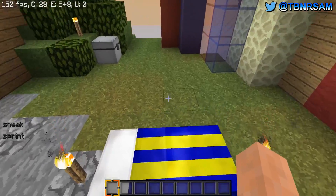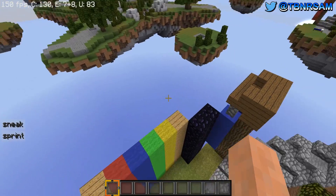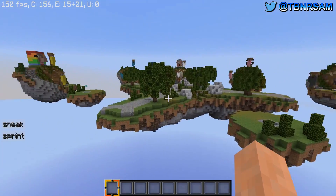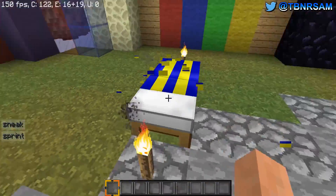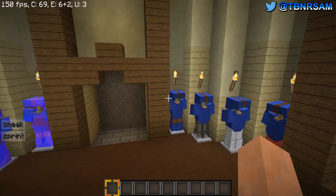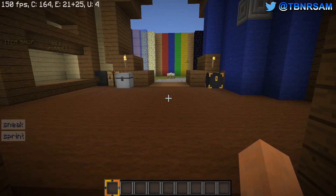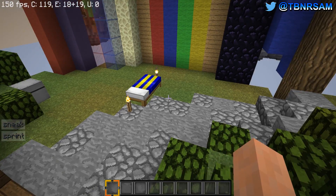Since I made this pack with bedwars specifically in mind, I modified the bed to have really high-contrast, bright colors. It's not an exaggeration to say you can see it from across the map with just normal Optifine zoom. It also eliminates that annoying thing where players on the red team cover their bed with massive amounts of red wool to make it hard to spot, since the high-contrast colors make it stand out regardless.